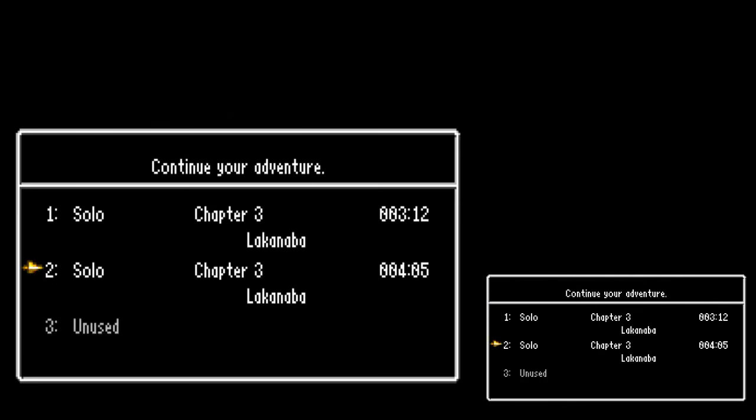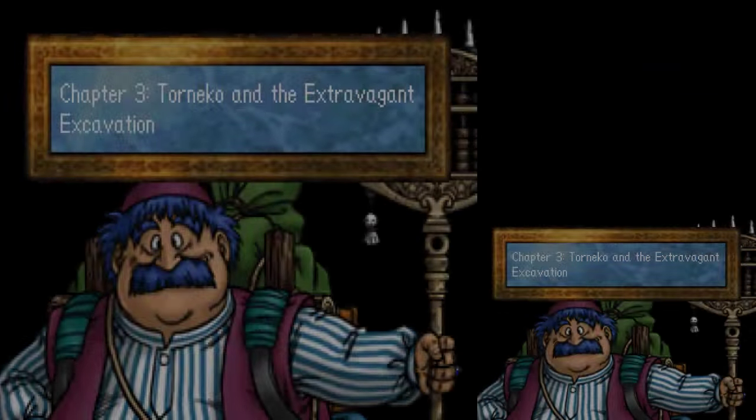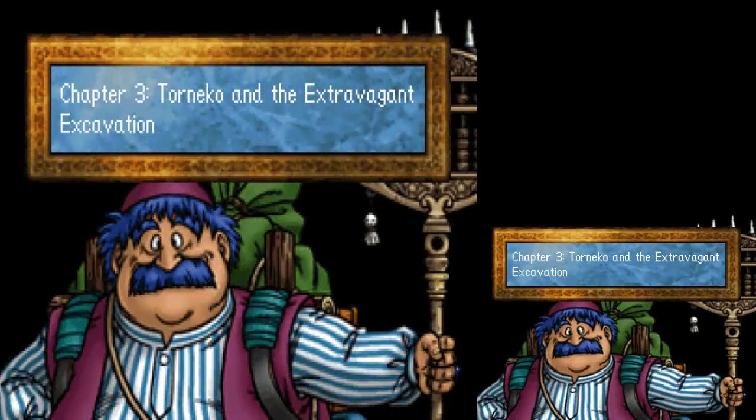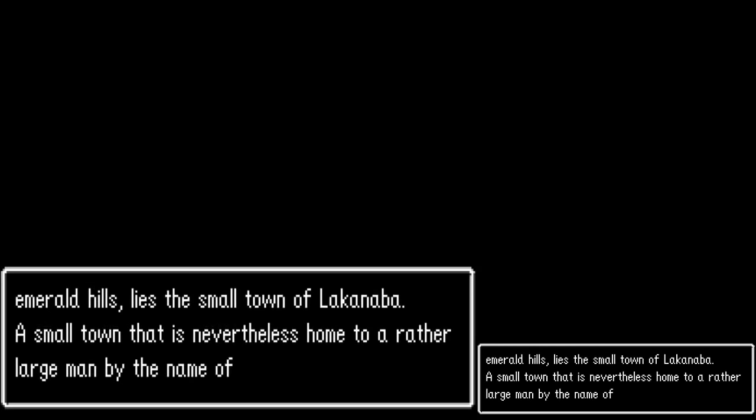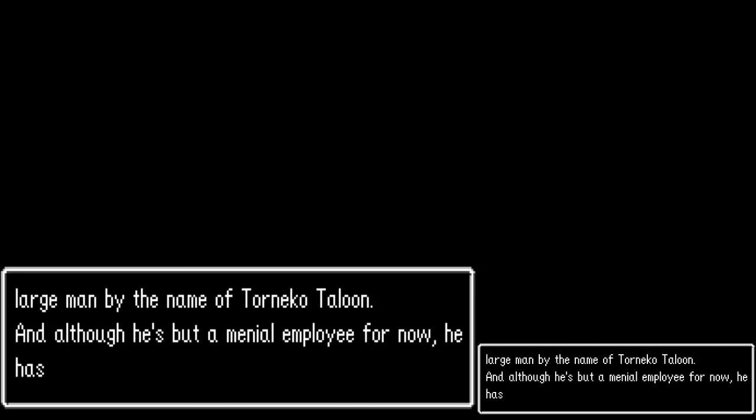Torneko Taloon's chapter is the most unique and entertaining chapter of Dragon Quest IV. The potential of this chapter should be readily exploited, not only to ensure an easier time in Chapter 5, but also because it offers mechanics you won't find in any other chapter. And I think it's quite fun to amass a large amount of money.